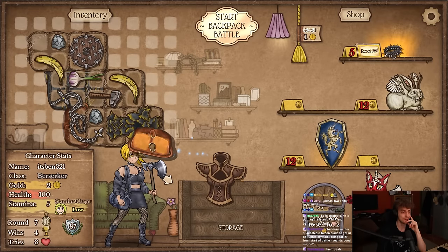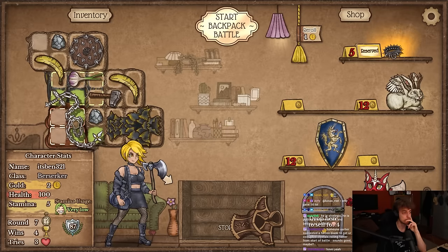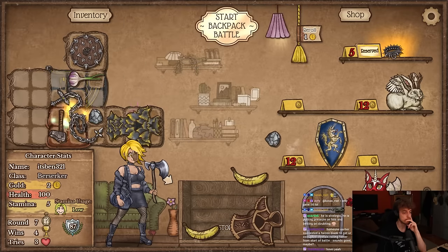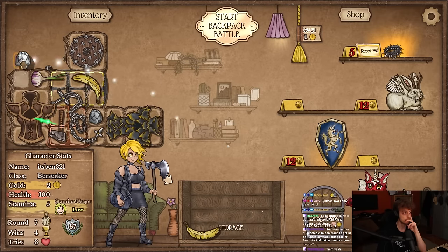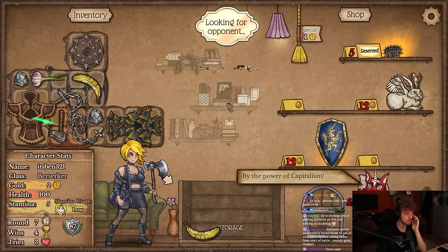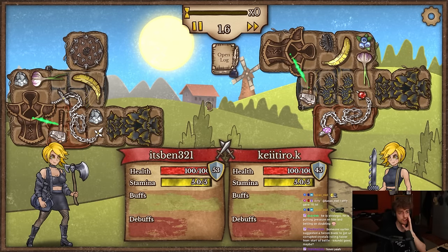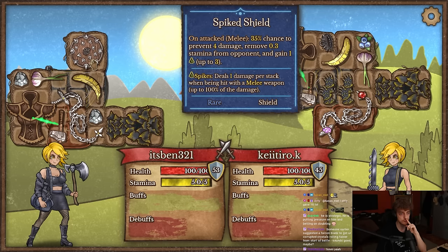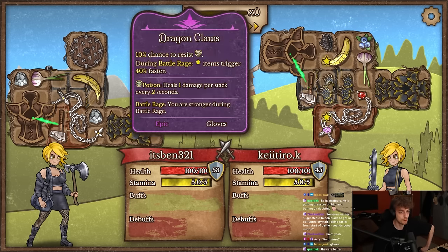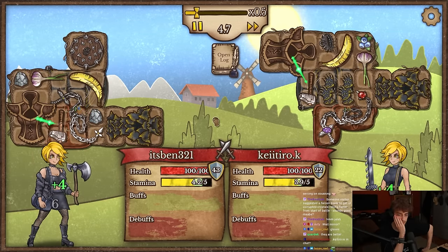Now we're looking a lot better. We don't need all the bananas right. Chain whip, double dragon claws — wait, they're me. They're literally me but — the difference is I have a spike shield, they have a blueberry, and they have gems already as well. That's insane — they have gloves too. It's insane though, what a mirror. They're not using their duffel bag well though — they're putting nothing inside.